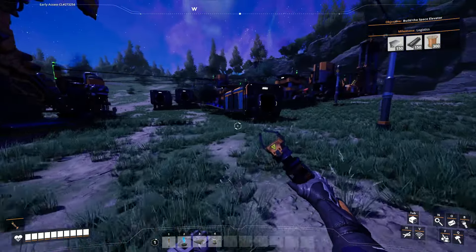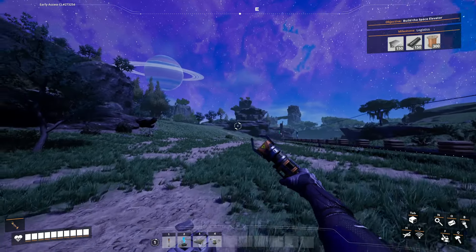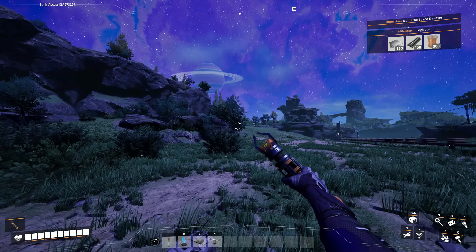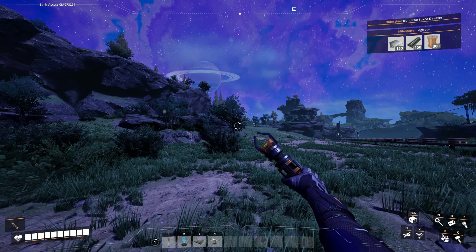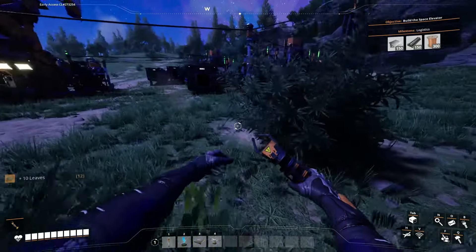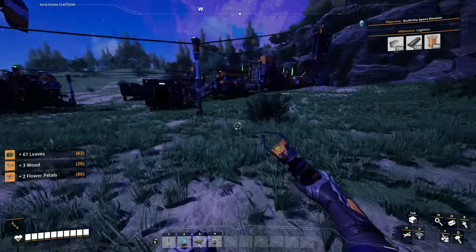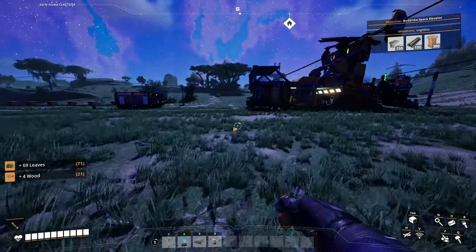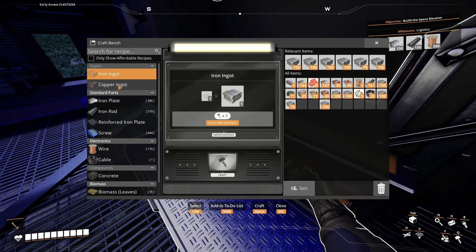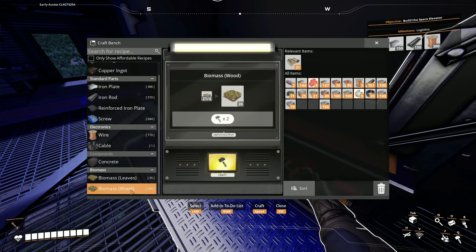I think that's about it for this video. In the next video I'm going to go over to the copper node, set up a miner there, set up a smelter, and then probably start bringing the iron ingots over. I don't know how many nodes there are at the copper area or how many miners I can set up there, but hopefully more than one because I want to automate wires and cables. But that's future me's problem.